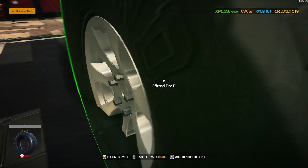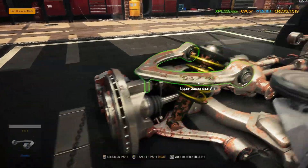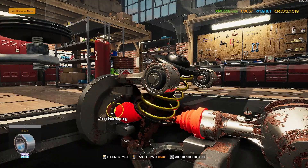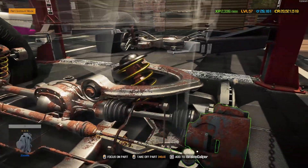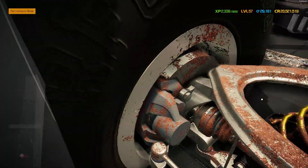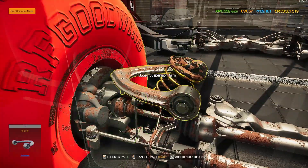Going down the front to check a wheel — it's a double wishbone setup with a single shock and sway bar end link. It's four-wheel drive so the drive axle is there, hub bearing present, and inner and outer tie rods. Quickly checking the other side: inner and outer tie rod, sway bar end link, wheel hub bearing — all looking complete, absolutely fantastic.